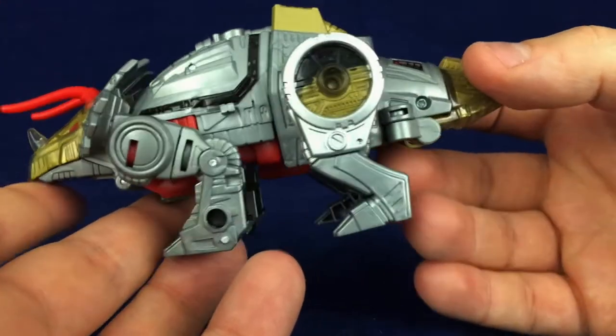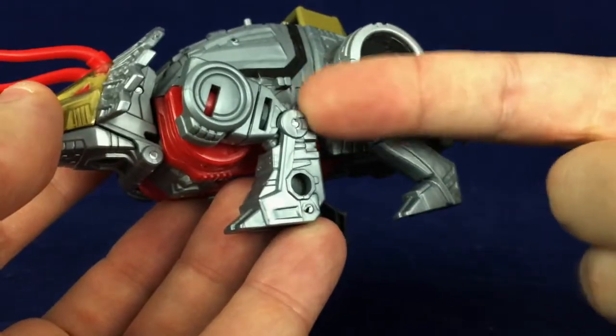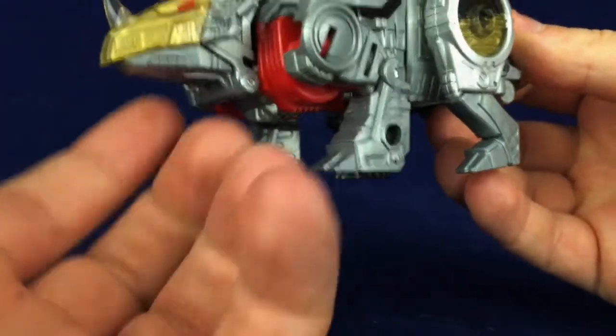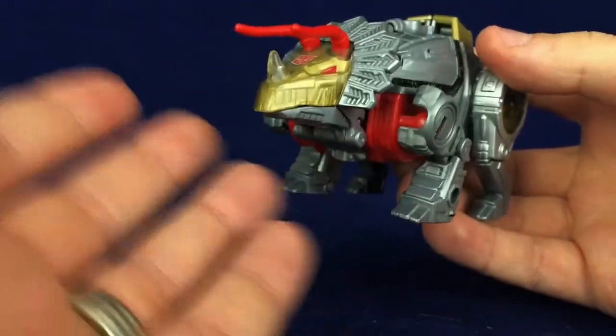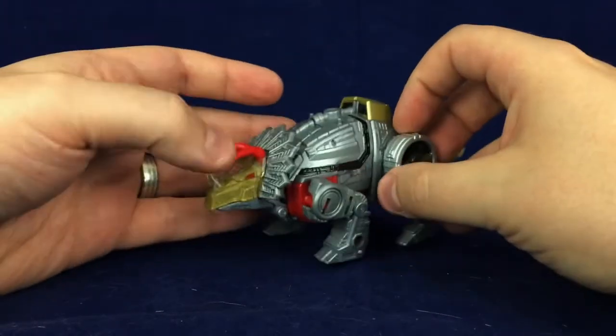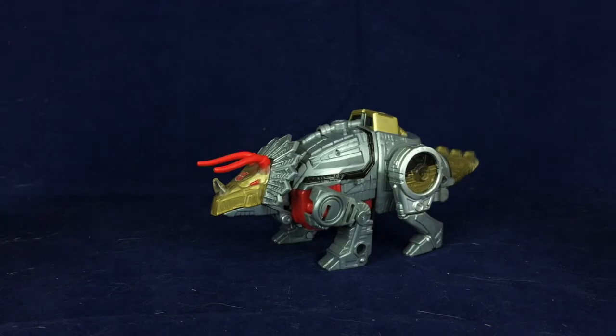All things considered, minor gripes. Could use a little bit of color up in the front legs, maybe just a little bit of black, but all told, while I do hate Slug with a passion, his dino mode is actually pretty darn cohesive. Gotta grudgingly give him that. But enough of the grudging — let's get into the robot mode so I can get into some griping.